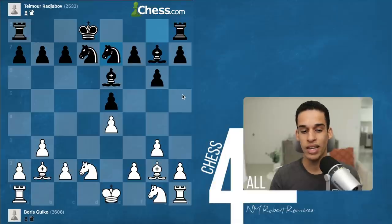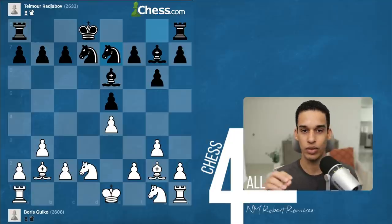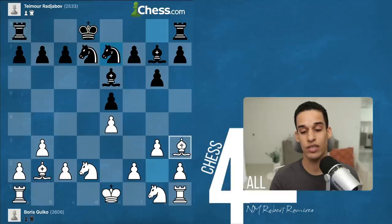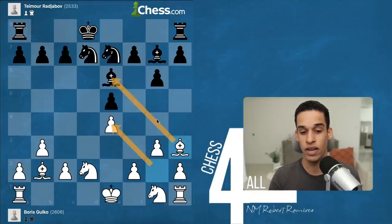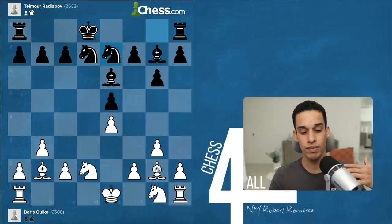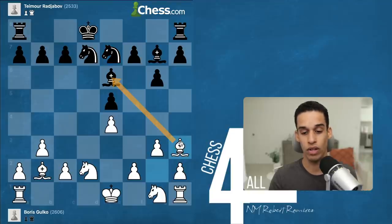After Nd2 we got Ng7, and now a very interesting deep strategic move. In these positions we tend to play mechanically and don't stop to look at the little details. The next move — a very nice move — is actually bishop h3. If you think about it, it makes a lot of sense: this bishop is looking straight at a pawn, so it makes sense to trade for the opponent's good bishop.